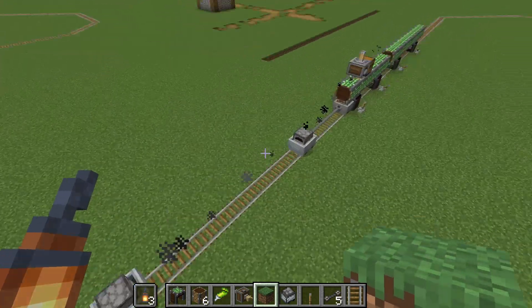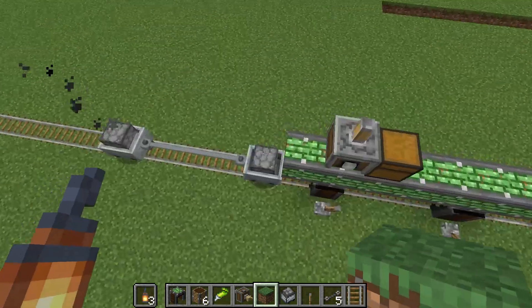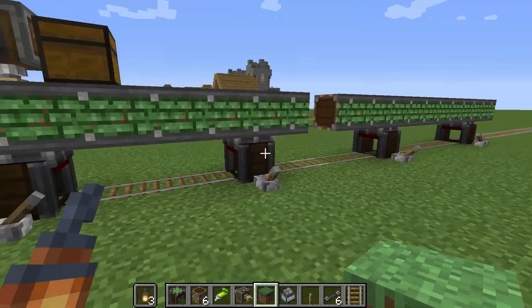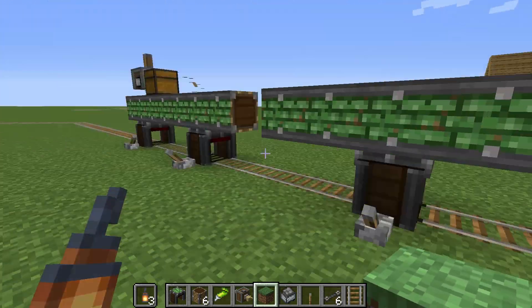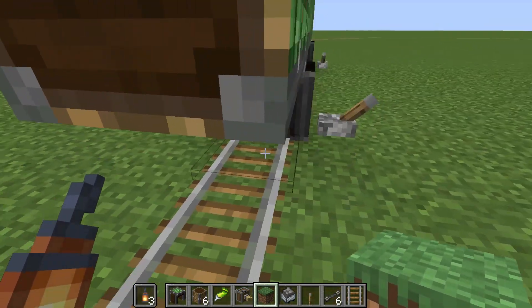It works! Now we know how to stop the train. You have to deactivate all of them — first the two that are connecting the wagon that will first hit the assemblers, and then the second one. Perfect.